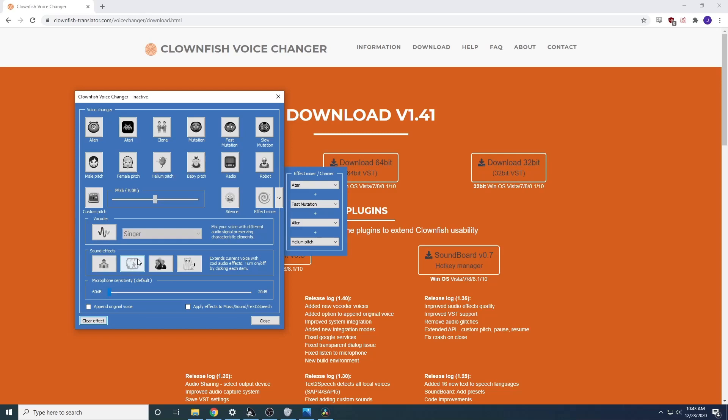Now one of the last tools in the voice changer suite is the sound effects. These are pretty cool — you can use them on top of any of these ten options as well as the effect mixer. I'm just going to show you what each of them sounds like in conjunction with, let's say, male. I am in a church — it's very echoey. Now I'm in a cave — even echoier. Now there's a whole bunch of dudes talking. And now I'm a ghost. It's pretty crazy.